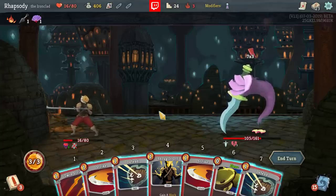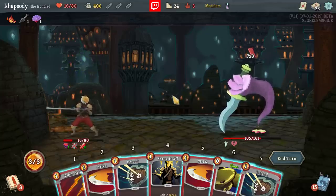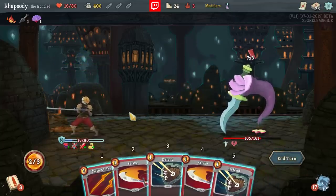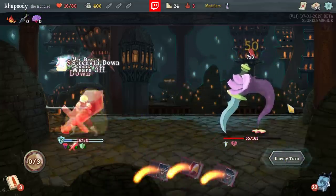Defend, Defend, Shrug It Off. The thing is, if I just defend against the Book of Stabbing, I'd definitely die. Q-R, S-T. This enemy is doing 21 this turn — I'm desperately trying to set up for lethal next turn. I don't know where I think that's coming from.